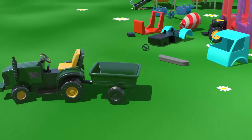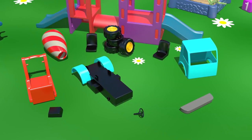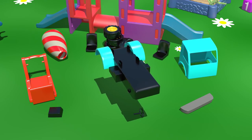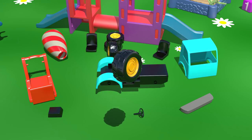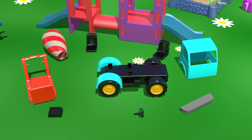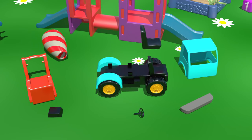What are all these parts? They must be for a new vehicle. Let's try to put all of them together. Here is the chassis, here are four wheels, and here are the seats for the driver and a passenger.